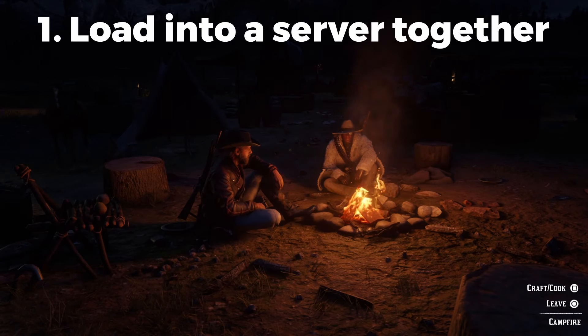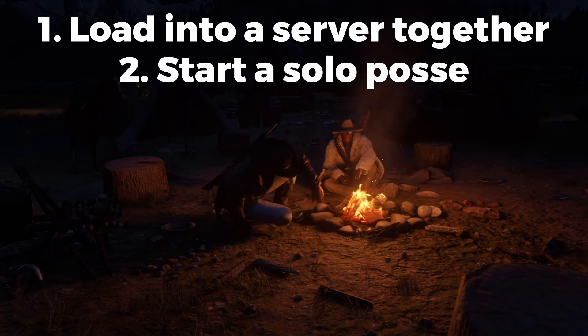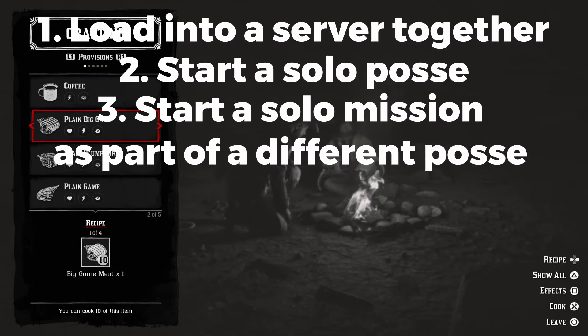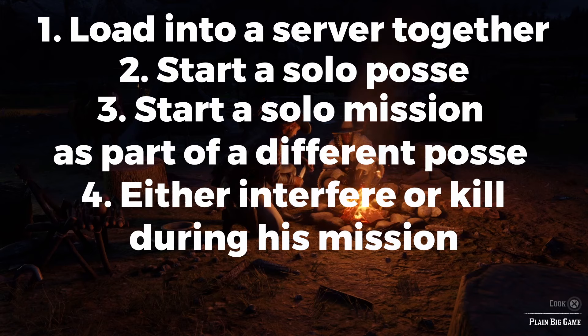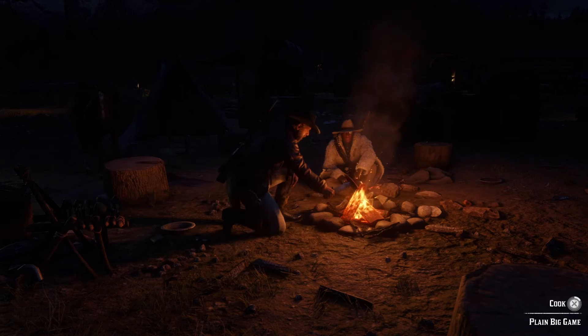Simply load into a server together and start a solo posse. Then let your friend start a mission as part of a different posse. Proceed to either interfere or kill the player during his mission for it to unlock, and that's already one trophy down.